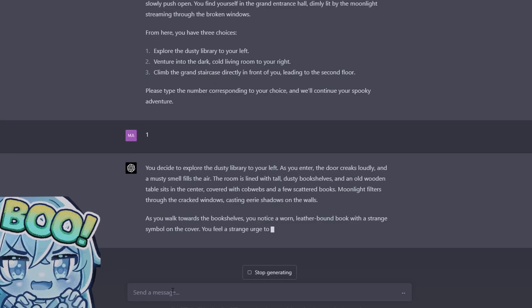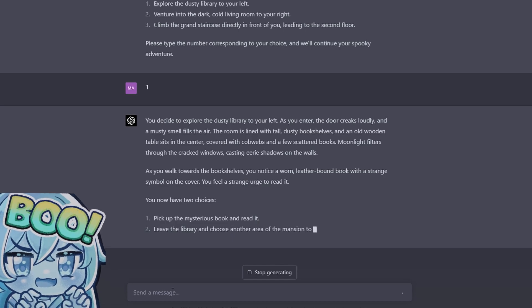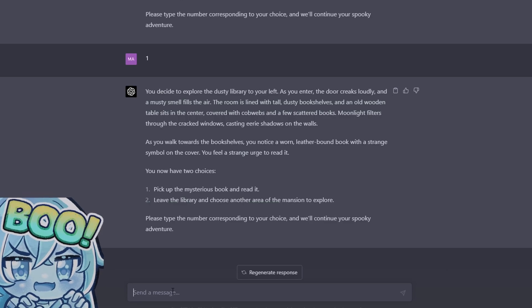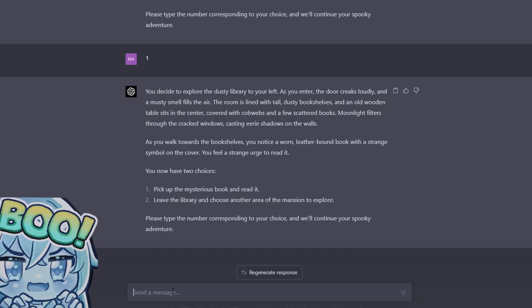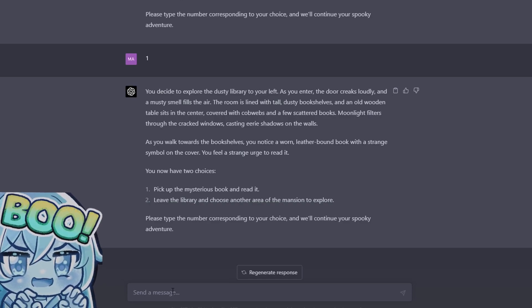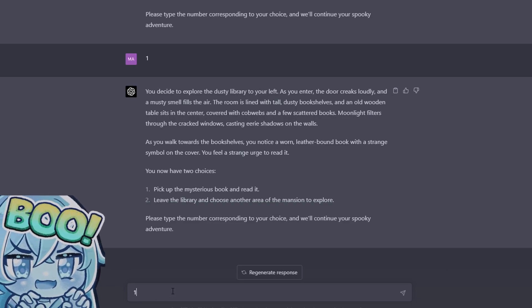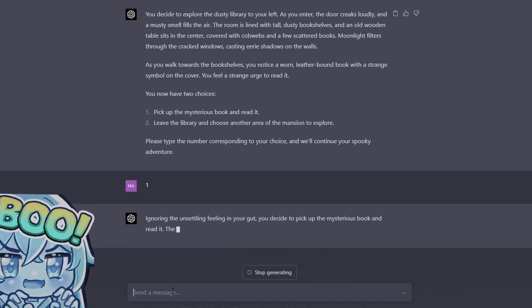Moonlight filters through the cracked windows, casting eerie shadows on the walls. As you walk towards the bookshelf you notice a worn leather-bound book with a strange symbol on the cover. You feel a strange urge to read it. You have two choices: pick up the mysterious book and read it, or leave the library and choose another area in the mansion to explore. Pick up the book — ignoring the unsettling feeling in your gut.